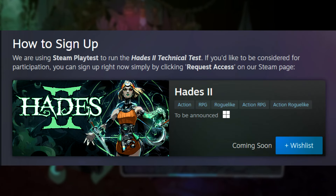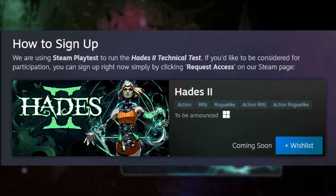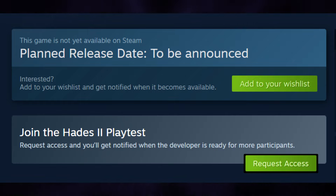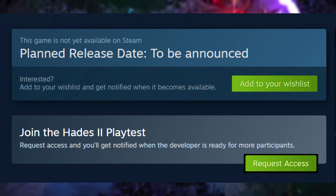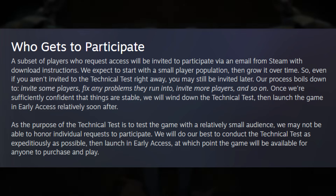We are using Steam Playtest to run the Hades 2 technical test. If you'd like to be considered for participation, you can sign up right now simply by clicking 'Request Access' on our Steam page. Log into your Steam account, look up Hades 2, scroll down a little bit, and you can request access. It's very simple.